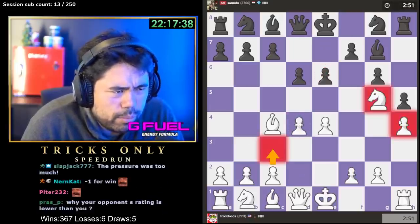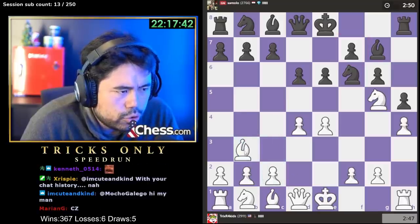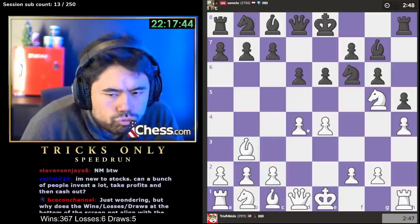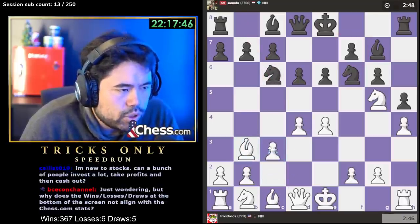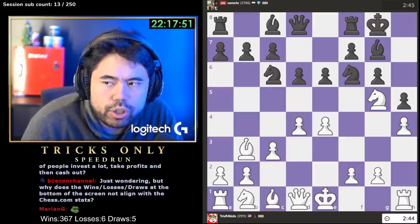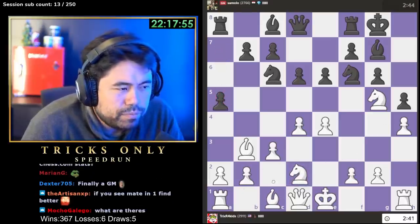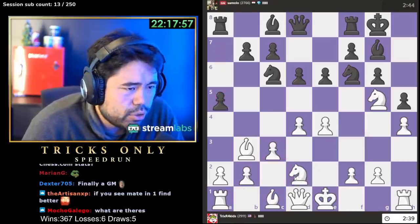I guess I'll go d4 and c3. I've got a jumbo pony here which is supported very nicely. Let's just drop back. Go c3, maybe queen e2. This guy's 2700 — that's good, yeah. 2700 is a pretty solid rating. Maybe knight f3 can also just drop back — knight f3 is also a pretty good move.